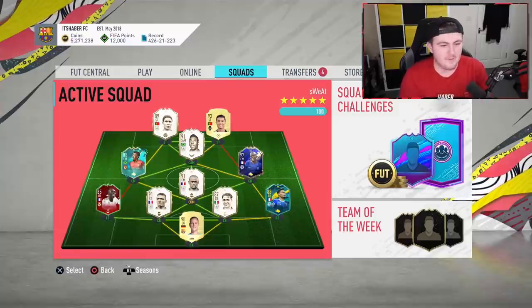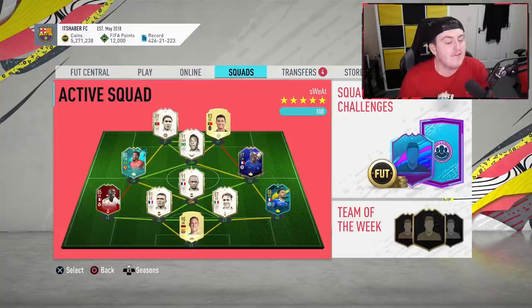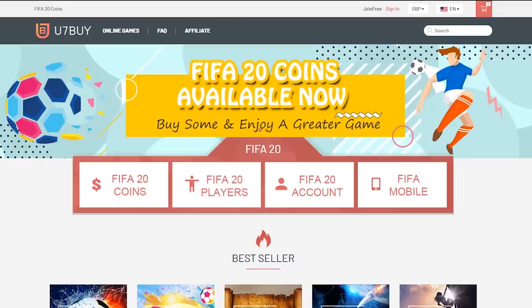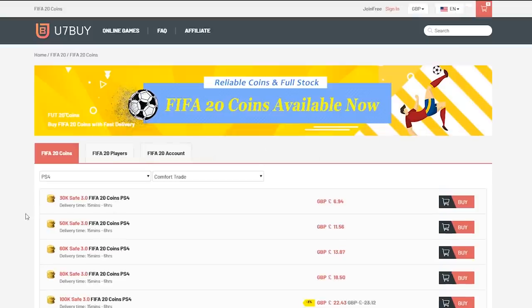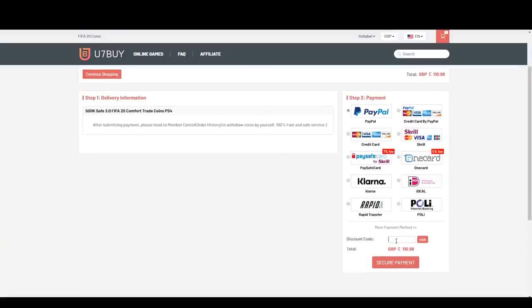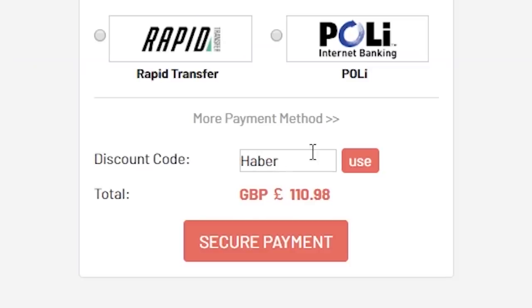We're 20 seconds away from FIFA 20 Winter Refresh being dropped. EA have alluded to some incredible content coming our way and I'm really excited for it. Let's see what drops and see how it goes and open the pack. For cheap, fast and reliable FIFA 20 Ultimate Team coins, check out u7buy.com and use code HABER to get yourself 5% off all of your orders.